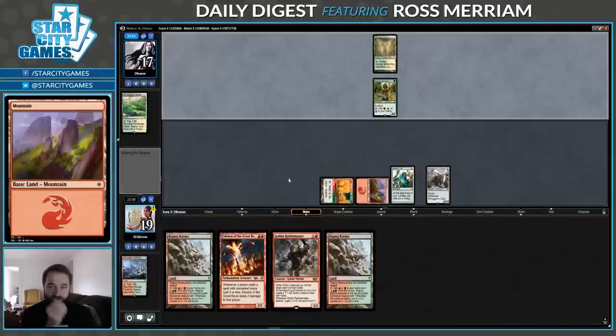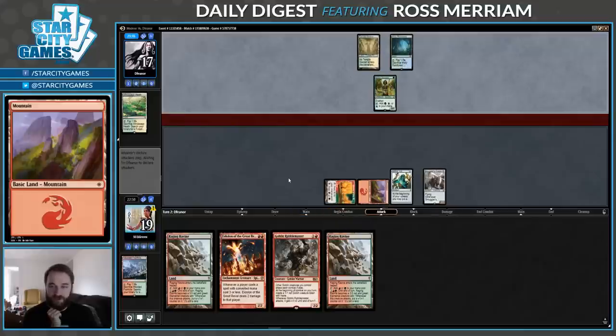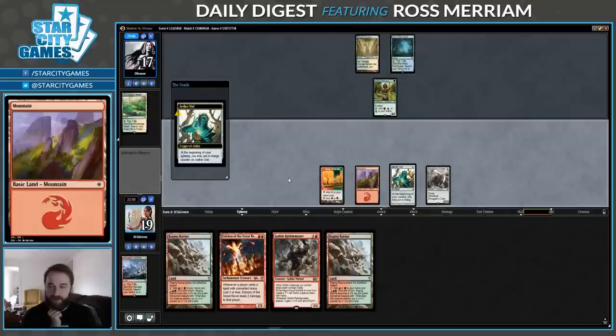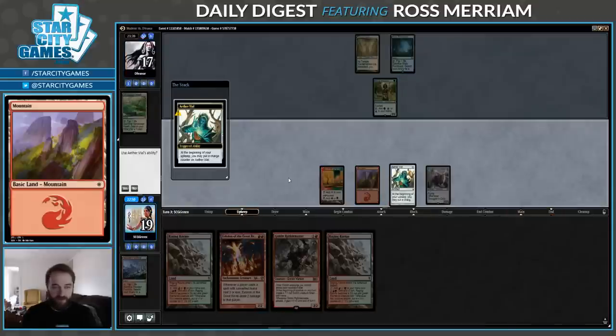Normally you can figure out why your opponent is playing by about turn 2 in a game of Modern, but I don't think my opponent has that luxury. Misty Rainforest — that suggests more towards the Bant side. Ooh, is this an Aven Mindcensor? Good thing we got our fetch out of the way.